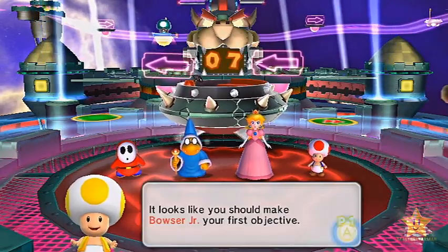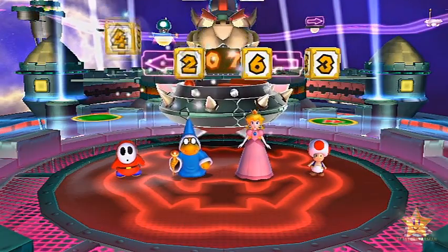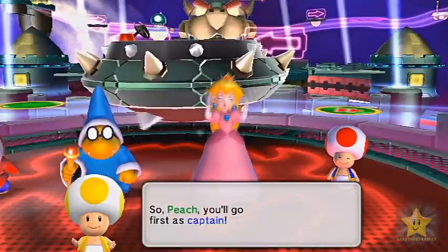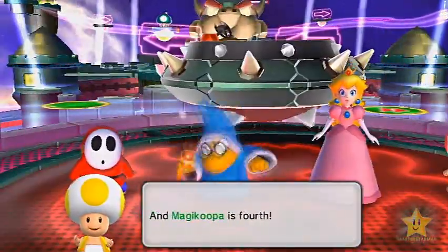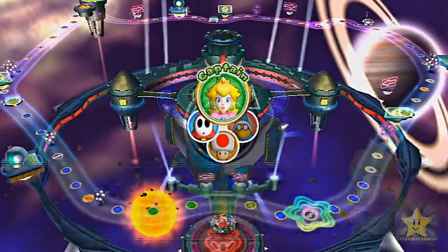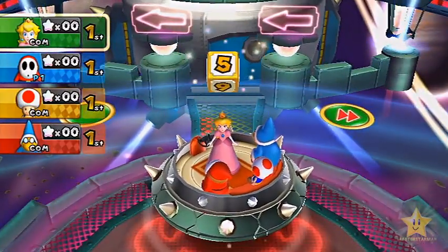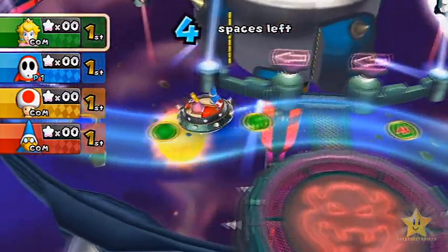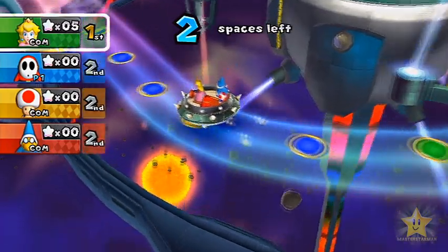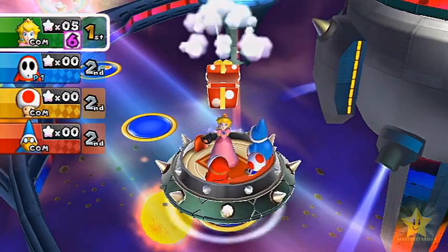I'm playing as Shy Guy today, and I decided to go with some characters who I felt weren't really used much in the project, as well as the two unlockable characters. Also, the Bowser Jr. and Bowser mini boss and boss mini games are always by default the same on this board, regardless of whether it's in party mode or not.